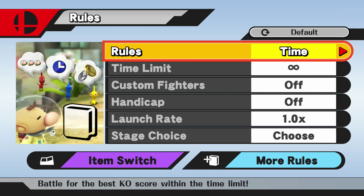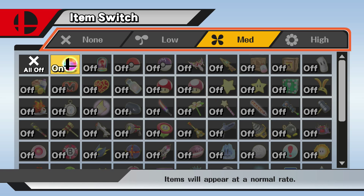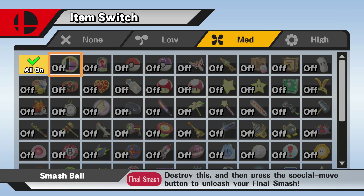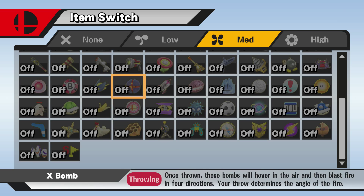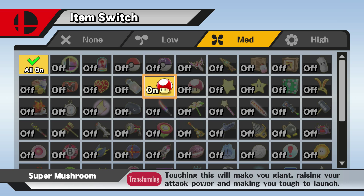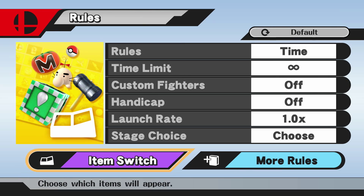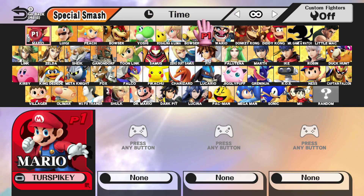First, go to Special Match — sorry, I accidentally hit that. Then pick Mario, and only set the items to Super Mushroom and make sure it's on high. Then go all the way back and you can set the time or whatever to anything.